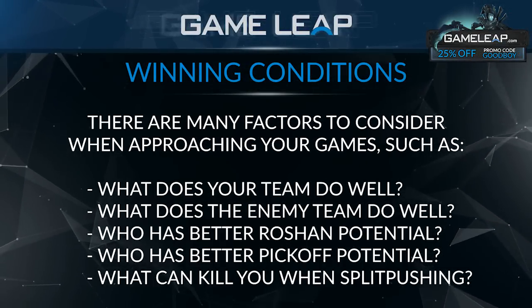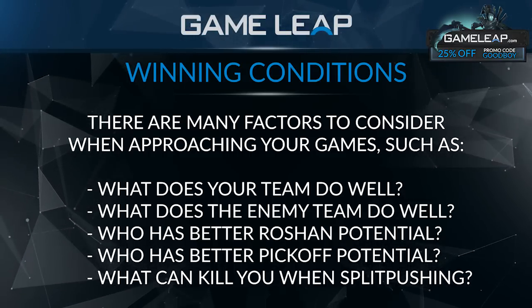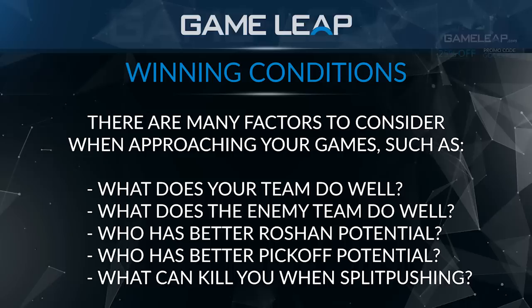This list of things is your win condition in a game. What does your team do well? What does the enemy team do well — pushing, kill potential, rushing? You have to think about what your team does well. The catch potential of the enemy team has a lot to do with your idea of split pushing.